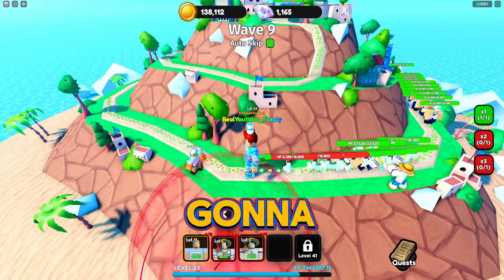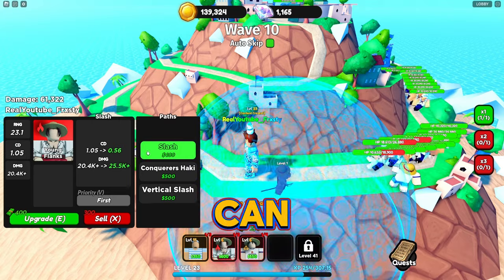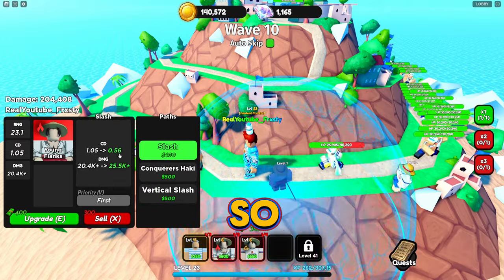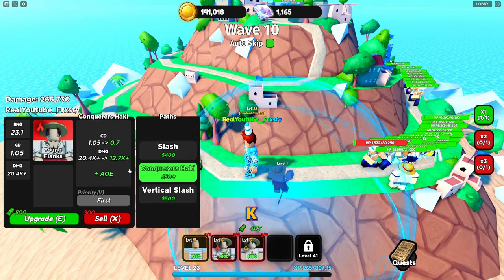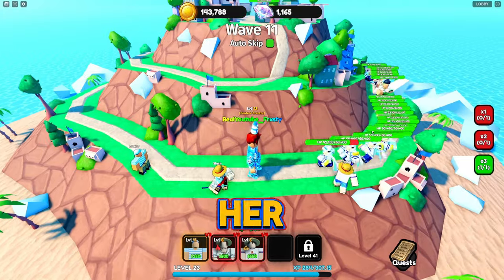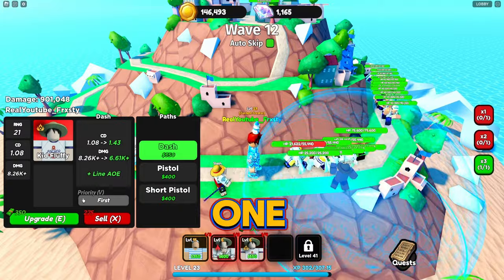We're putting down Young Flanks. You can choose between Slash, Conqueror's Hockey, or Vertical Slash — clicking on them shows exactly what each upgrade does, including the next cooldown and damage. The next upgrade brings cooldown down to 0.56 with 25k damage versus 12k on the other path. I'll go Slash. There's a mini boss coming with 75,000 HP.